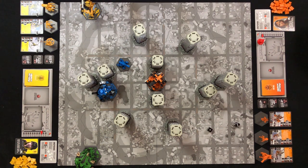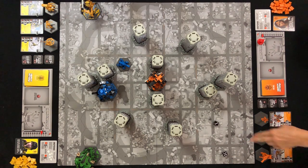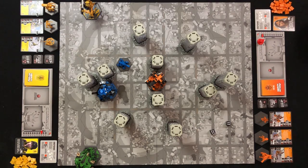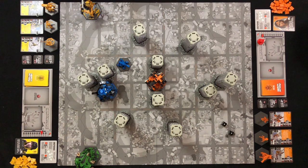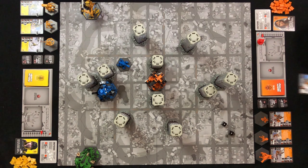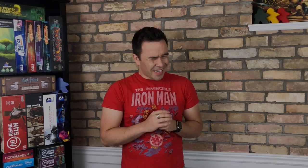Anything less than that is a miss. But to hit the smaller, more nimble support units, you need to roll a total of 7 or more. If you're lucky enough to roll double sixes when attacking, that's a critical hit — your target takes the full damage of your weapon with no chance to roll a defense. On the other hand, if you roll double ones, that's a critical failure, meaning you don't only miss, but your weapon explodes in your hand and is automatically tossed face down into the damaged system pile.